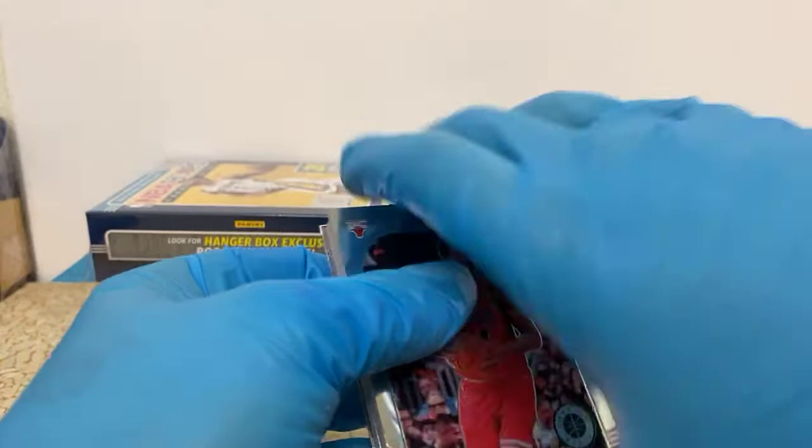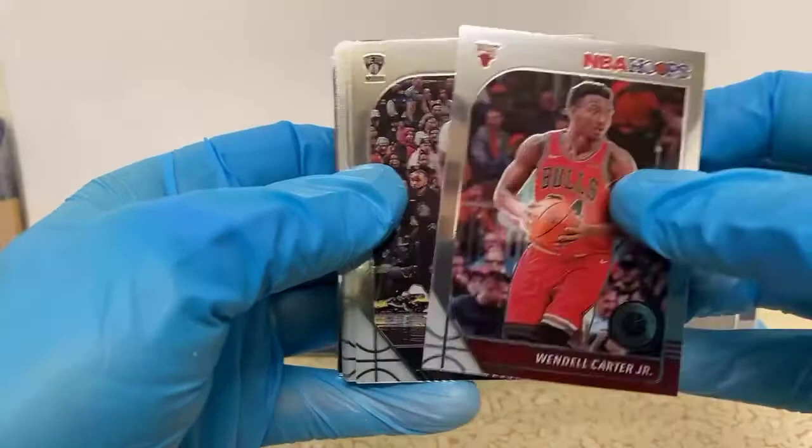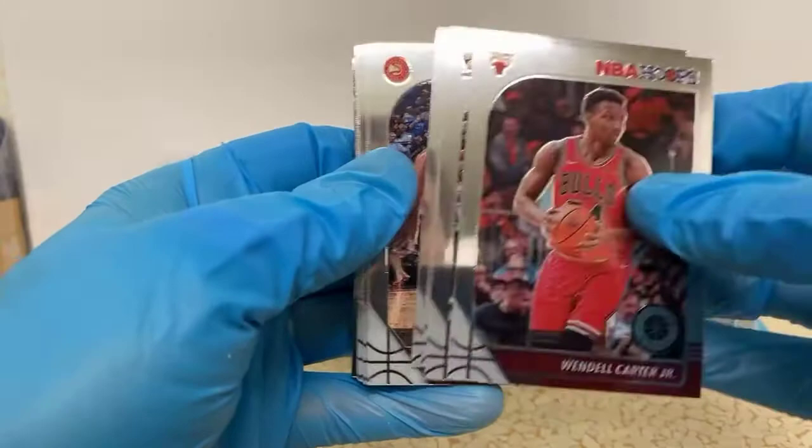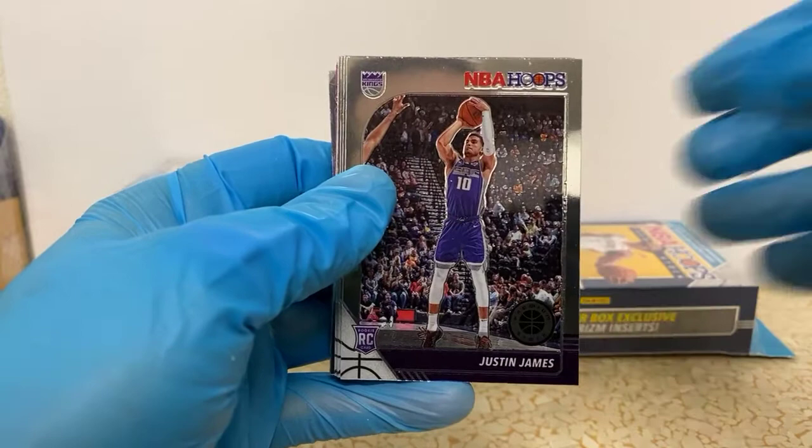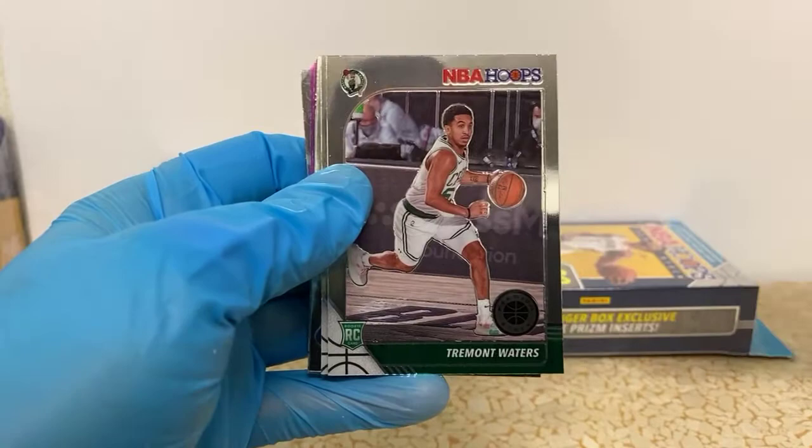Got a little sneak peek at the back card if you were paying attention there. Wendell Carter Jr., Wilson Chandler, Justin Jackson, John Collins, Vince Carter. Damian Lillard — lots of Hawks guys. Jeff Teague in here. Tamar DeRozan. Another Justin James rookie for the Kings. Harrison Barnes. Tremont Waters for the Celtics.